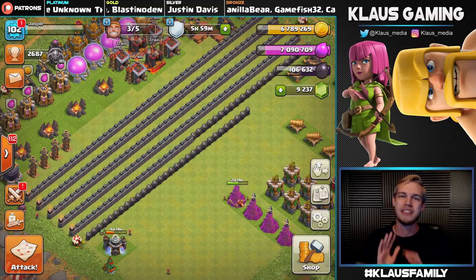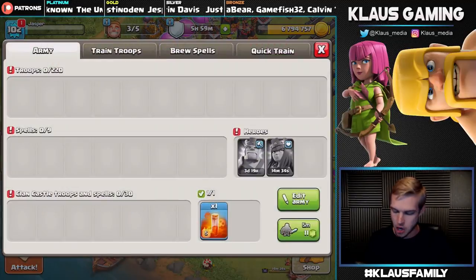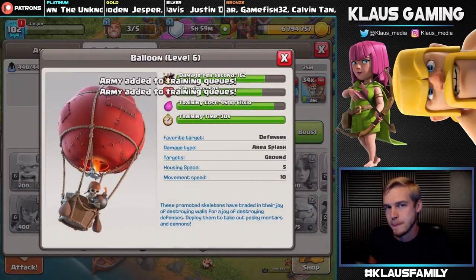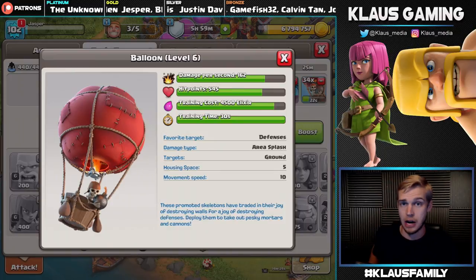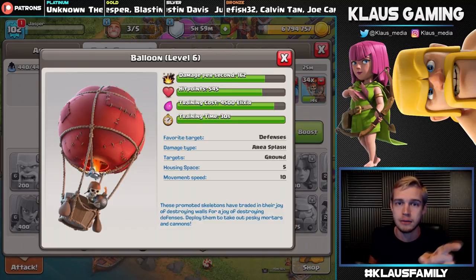The good news is I've got plenty of Dark Elixir that I can still do the work I want to get done. Let me collect everything. I literally have no armies trained up. I guess let's get the next Lunian ready. Listen balloons — next time I need you to destroy an Archer Tower, you need to destroy the Archer Tower. No excuses, no back talk!